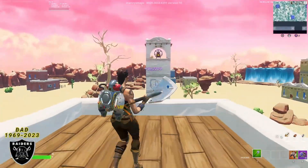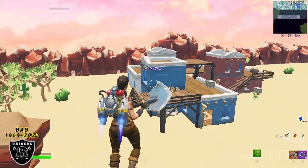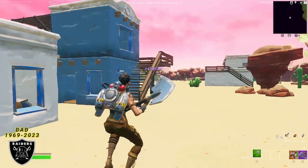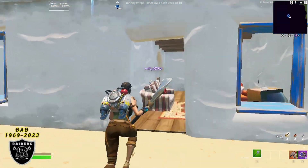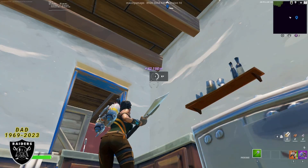It looks like we could be back to the AFK XP, so we're ready to move on. This time fly over to the far left building — the blue and white building. Once you make it to the far corner on the white side, run inside and look in the corner right above the kitchen cabinets — that's going to be your next XP glitch.